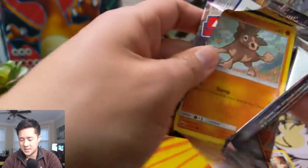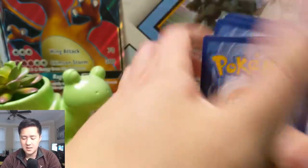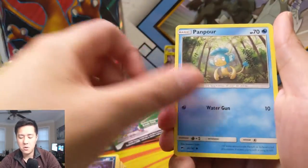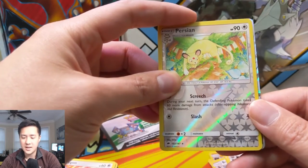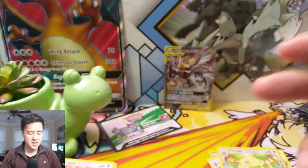Last chance — Burning Shadows. Here we go, we all know what we want. Can we redeem this not-so-good tin opening? We got Electric Energy, Marowak, Electabuzz, Noctowl, Mudbray, Alolan Rattata, Pumpaboo, Porygon, a Persian reverse — and then we did it guys! We recovered from the cold streak — a Tapu Fini GX! We did get one GX so we didn't get completely shut out, although it didn't come from the tin itself. That was a very dud tin.